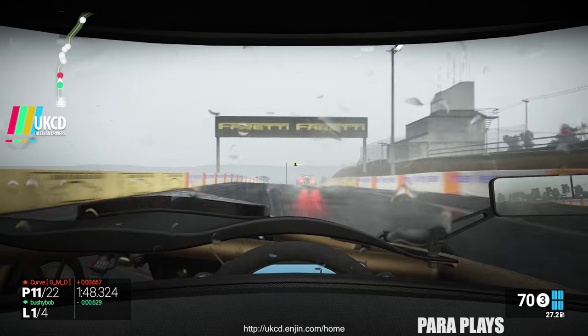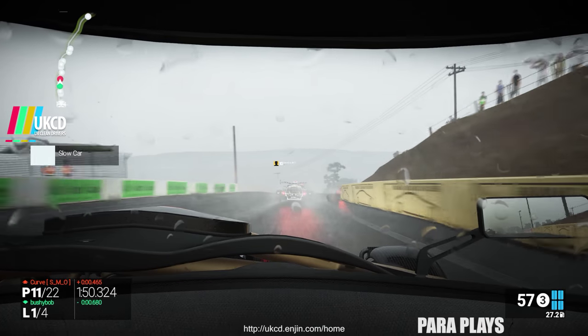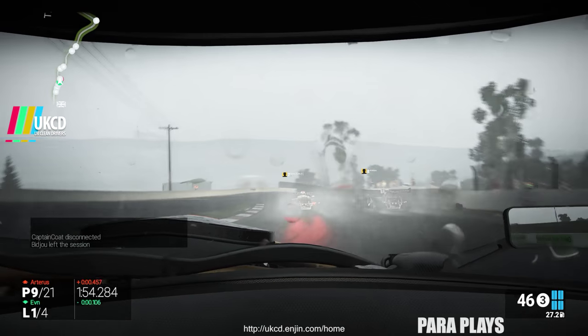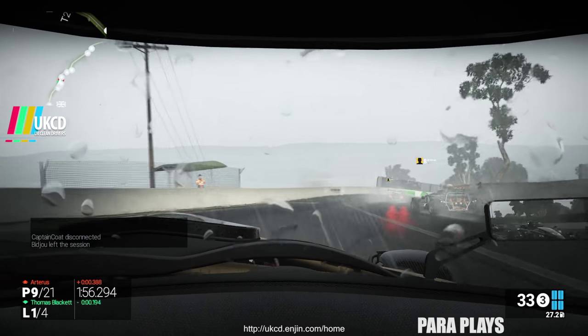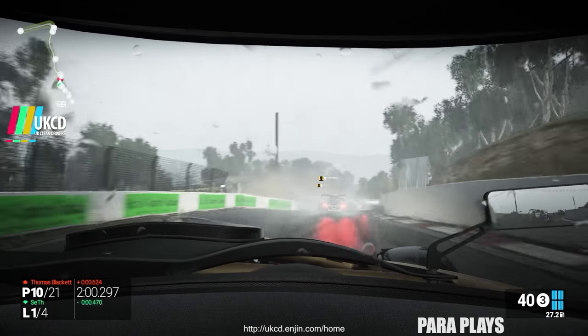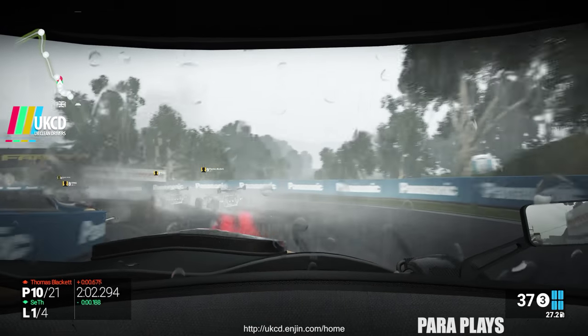Now we're at Bathurst in the rain, and we're actually in the Ariel Atom, which is not the easiest vehicle to drive as it is. Plus putting the fact that it's full physics with assists off, and it's pissing it down, makes for a very, very interesting race.